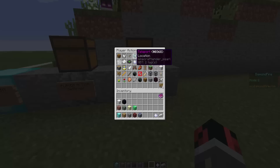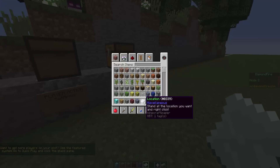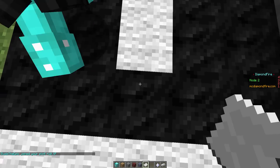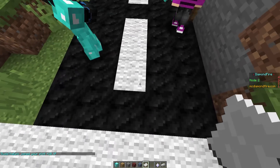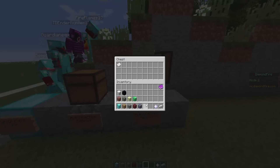Since we have selected teleport, we want to add a location. So we take the location item — and look how simple it is. It says, as you can see here written in light grey, 'stand at the location you want and right click.' So it tells you exactly what to do. So let's go to this position, let's go one block upwards, and right click this item. You can see now in violet the coordinates. Let's drop this item in here.